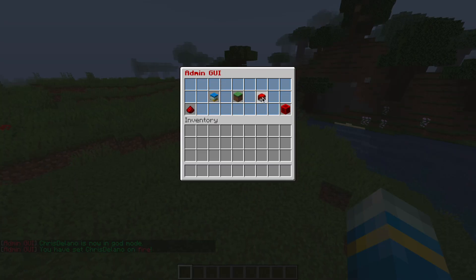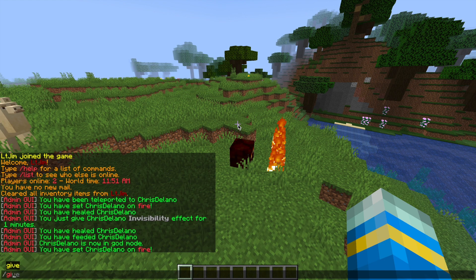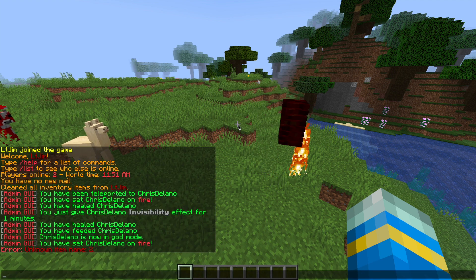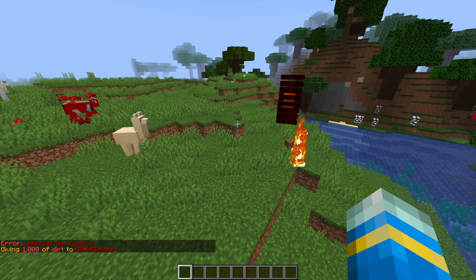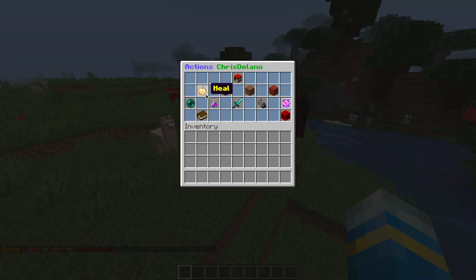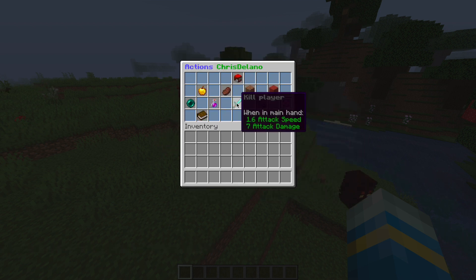So there he is — that invisible flame is going to be my account, which is pretty awesome. Then if we go back into him again, we can check his inventory. Let's go ahead and give him a load of dirt — the command would be dirt a thousand. Then if we do forward slash admin and open up the inventory, we should be able to see a thousand dirt in his inventory. There we go, simple as that. And then because he cheated to get dirt, we could kill the player.